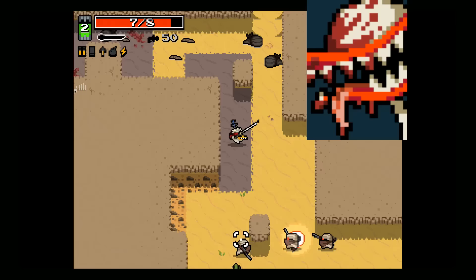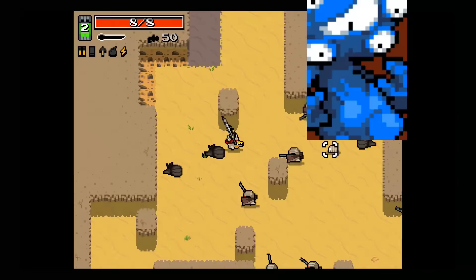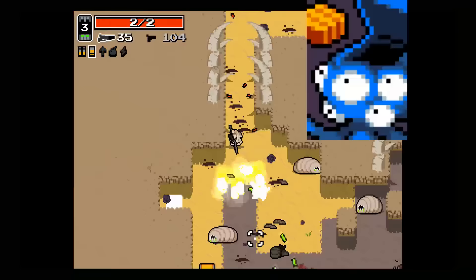Next are the healing mutations. Bloodlust gives a chance that you'll be healed when killing enemies. Second Stomach doubles the effectiveness of health pickups. Both are very good choices for beginners, as they help you live a little longer.